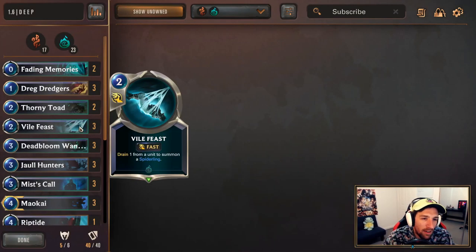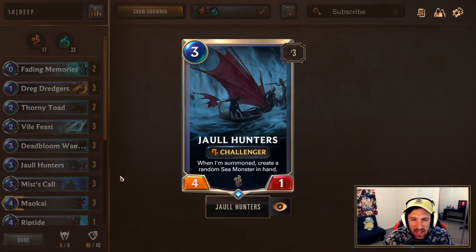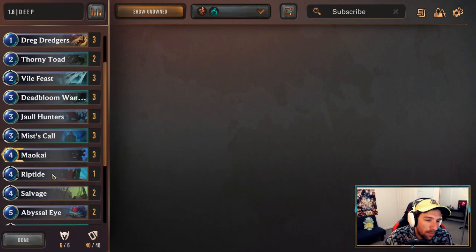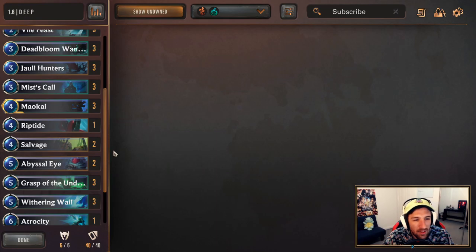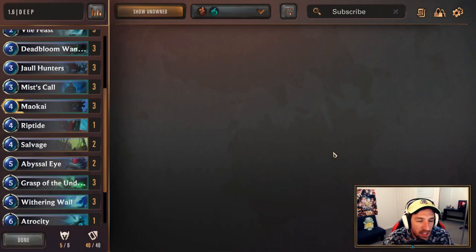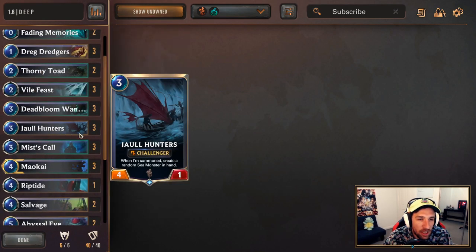Against aggro, Vile Feast is going to help you a lot. Thorney Toad is going to help you a lot. Dead Blue Mondo is going to help you a lot. Probably against PNZ aggro decks, don't keep the Joel Hunters — you probably won't find much use of it, it will just get pinged off. So you can kick Joel Hunters in most of your PNZ matchups. Maokai is going to help you a lot — keep it if you find a curve, even against aggro. Probably don't keep anything above this cost. You might argue keeping cards like Grasp of the Undying or Wuthering Whale if you know specifically what their list is in terms of their aggro deck.